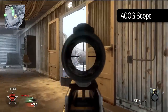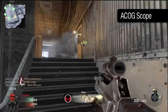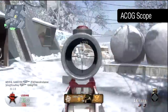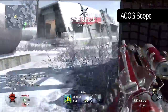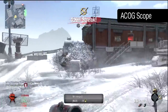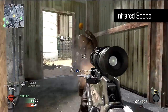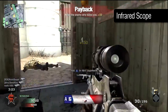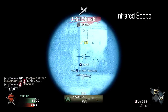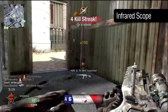For long range use of the FAMAS, the ACOG scope can be used to provide a zoom advantage and a precision crosshair. The enhanced view on distant targets is useful, but bear in mind the ACOG will increase effective recoil and increase the time it takes to aim down your sights, which may impair your overall performance. The infrared scope is similar, providing an even greater zoom than the ACOG, and a similarly high increase in recoil. It can make locating distant enemies lurking in the undergrowth easier, but for most practical application of the FAMAS, the infrared scope will be nothing but a hindrance.